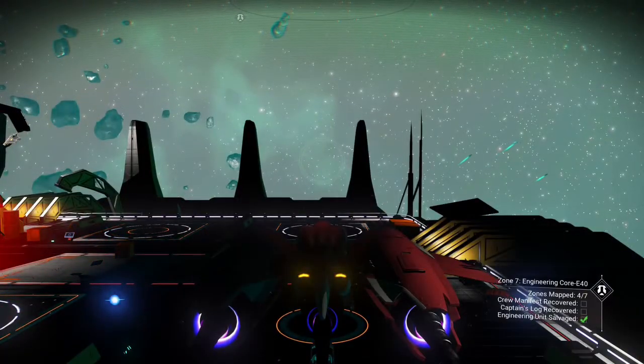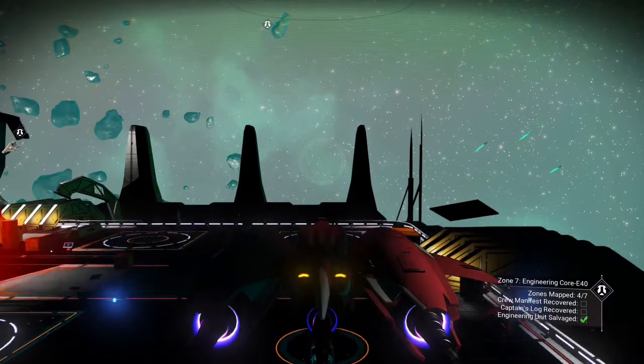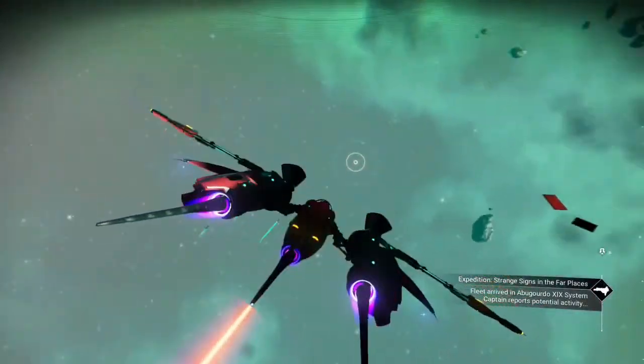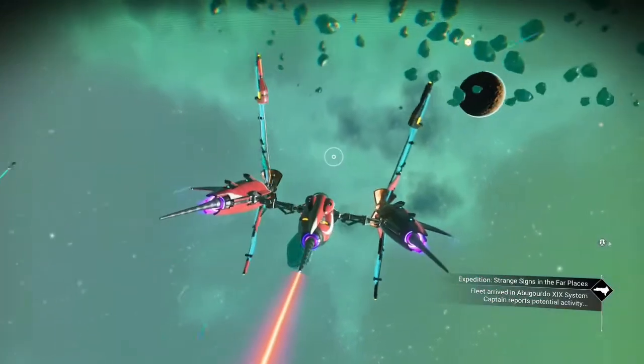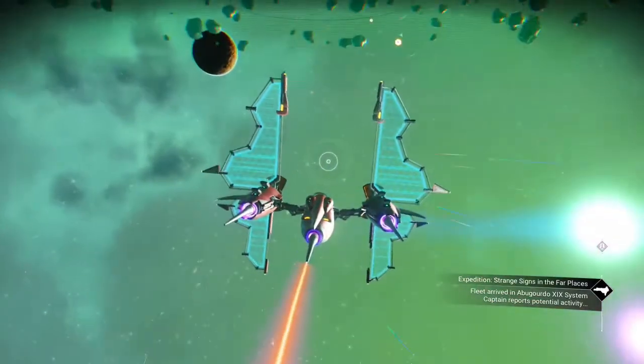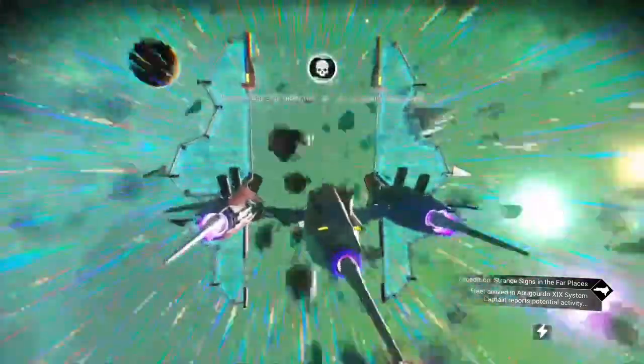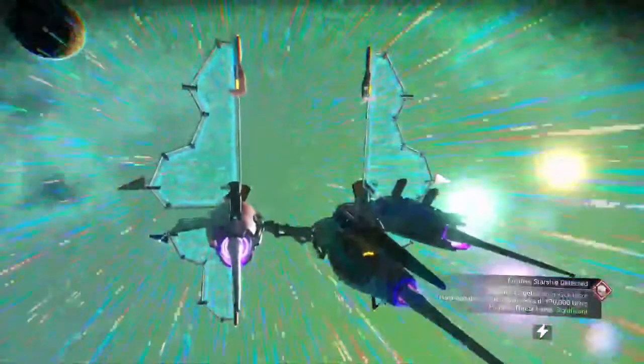Let me show you what you do once you get out of the freighter. When you get off, you want to pulse — hit your pulse engine. You're going to get pirates, but these are the ones you have to go after — they're not going to come after you. You can just ignore them if you want; sometimes you can get away from them.